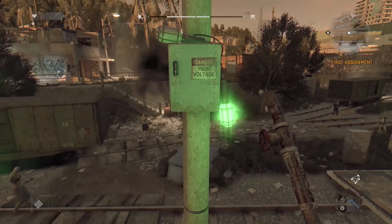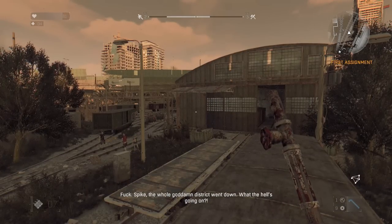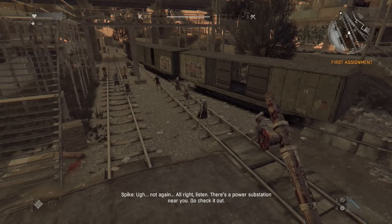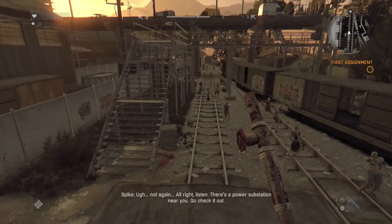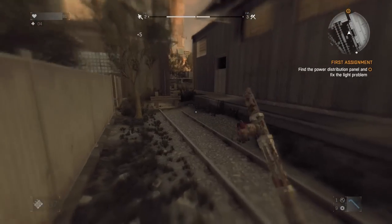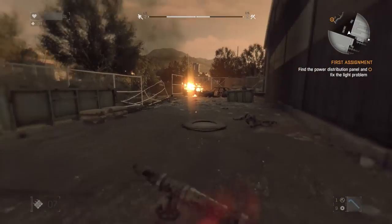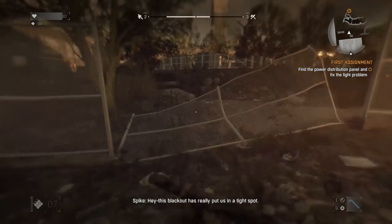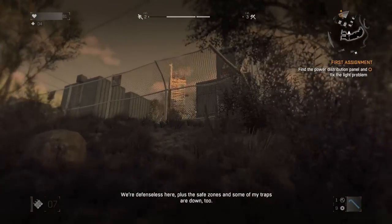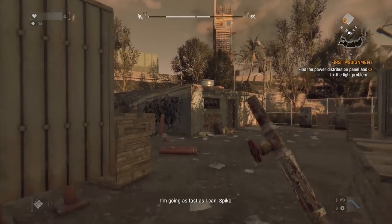That looks unsafe. Spike, the whole goddamn district went down — what the hell's going on? There's a power substation near you, go check it out. If by 'check it out' you mean tank whatever's inside it with my face, I'm on it. This blackout has really put us in a tight spot — we're defenseless here, close to safe zones, and some of my traps are down too. We need to get the power up and running ASAP.